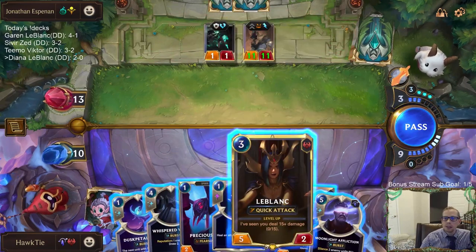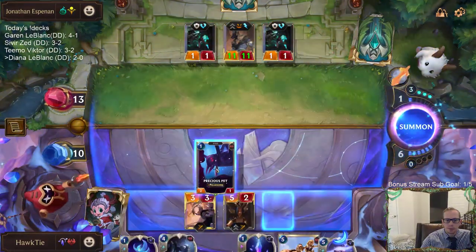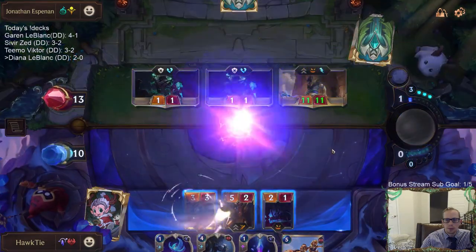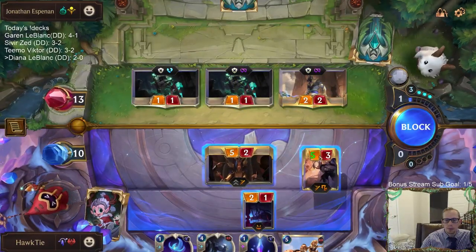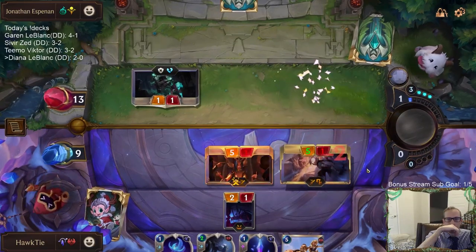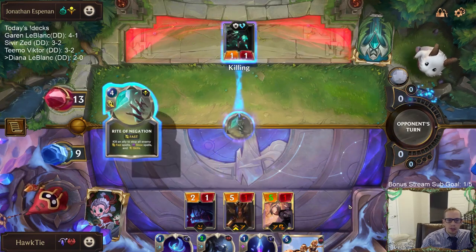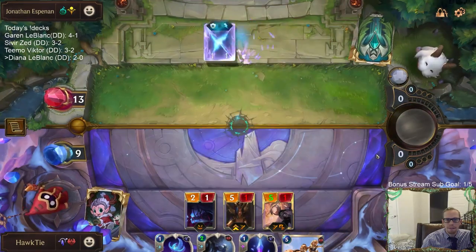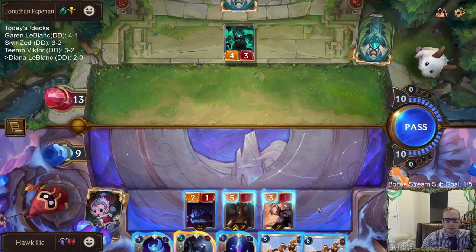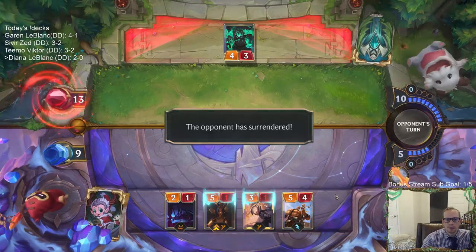My plays are not good against Withering Wail or Vile Feast. They're going to block her, but I do have a Gem. I think we just double Kato — single Kato will do. All right, three-zero.